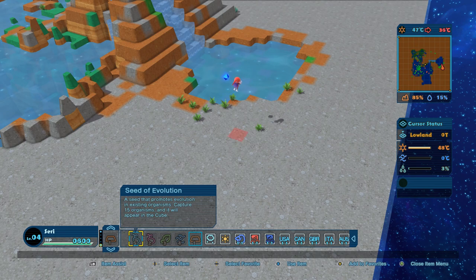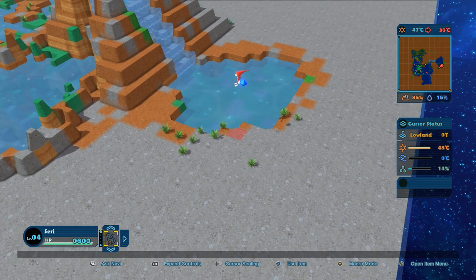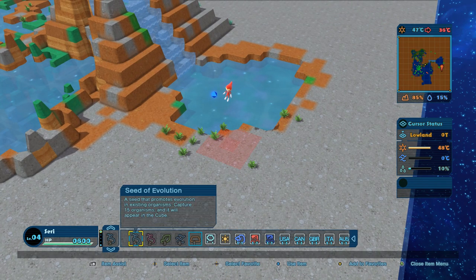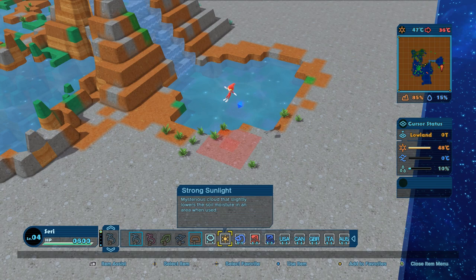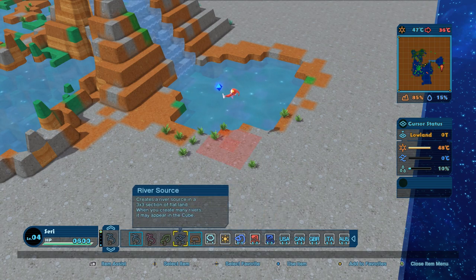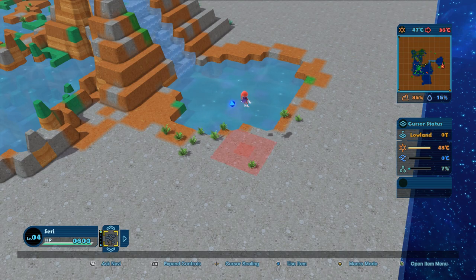I don't want to use a seed of evolution just yet. Let me try to shape the land — okay, there we go. We do have a river, so I need to figure out where my little river tile is. There's a small rain cloud that slightly raises soil moisture when used, and a river source that says 'when you create rivers it may appear in the cube.' I wonder why I can't use that item yet — I'll add it to favorites just in case.